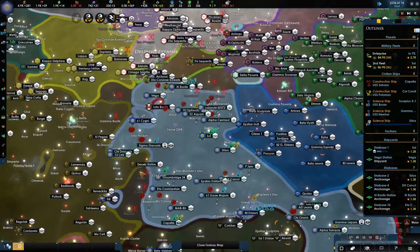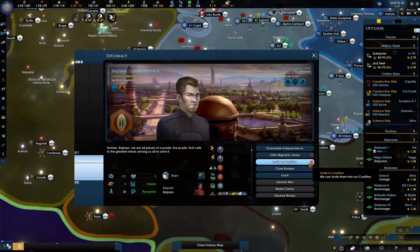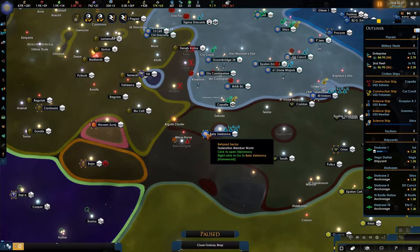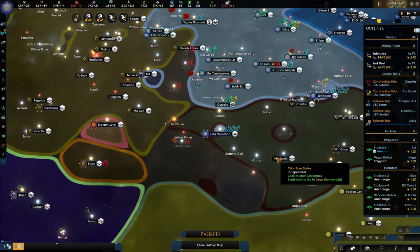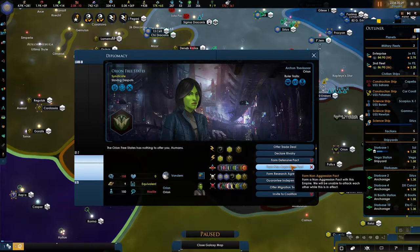That would help me with the Andorians because I'd have more time and the Trills would be joining me. We can bring them into the coalition because of the distance. The Orion Trade Syndicate is really in the way. Orion Syndicate fleet - you are now equivalent and inferior.